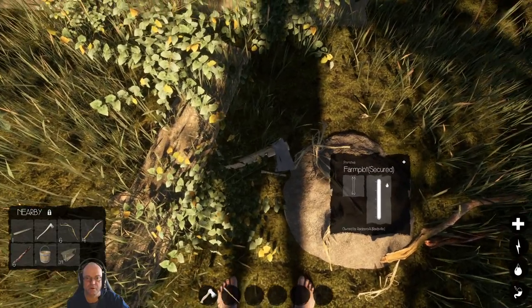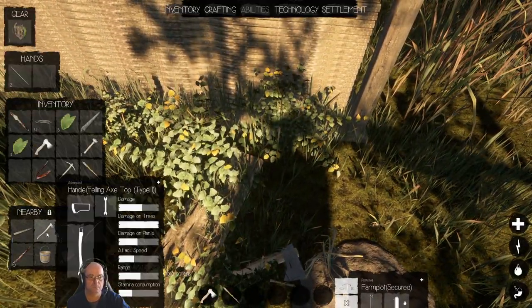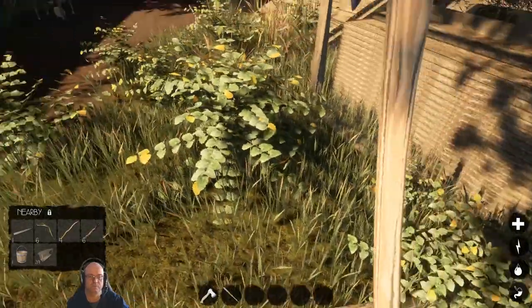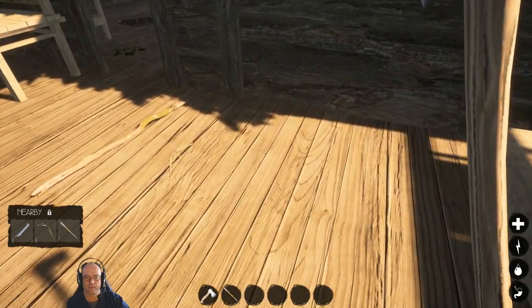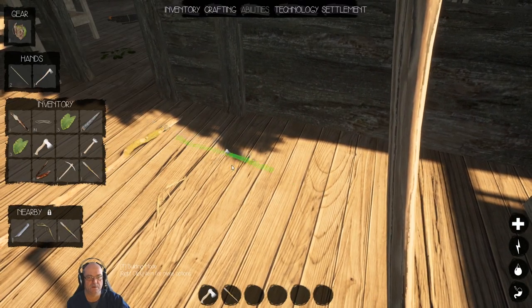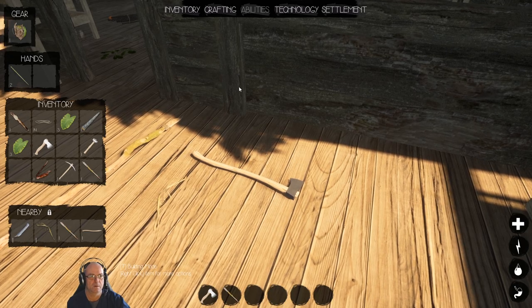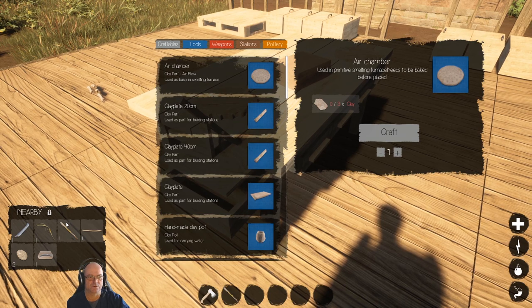Oh hang on — is that my... Did he die there? Found the felling axe. Okay, you can go there. How are we going over here? There we go — we've got two of these.